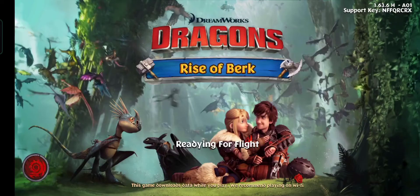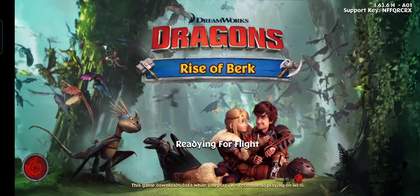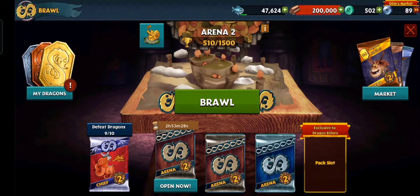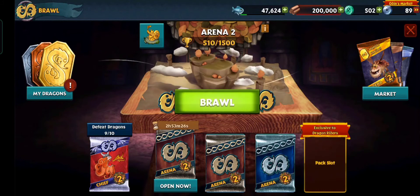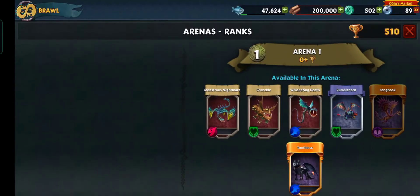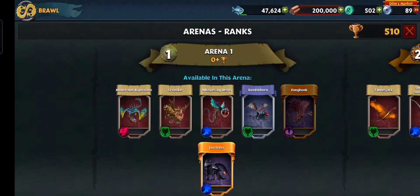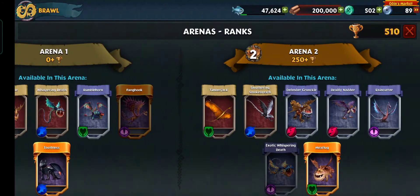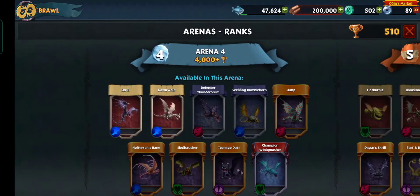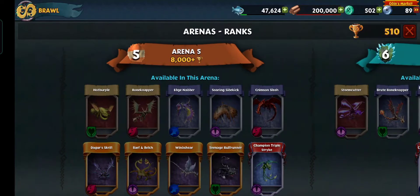Four thousand wood — my wood stack's full so that's not that good, fish would have been great though. Arena and ranks — here we have Arena 3, Arena 4, Arena 5.